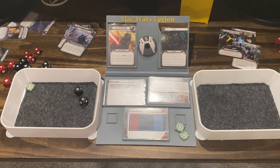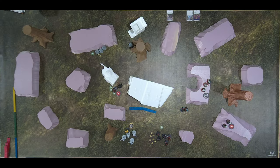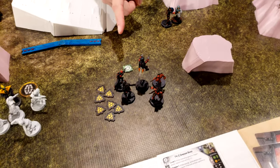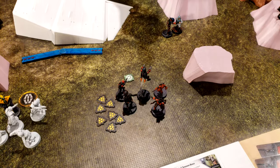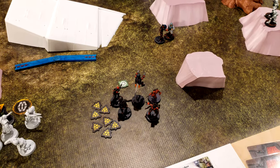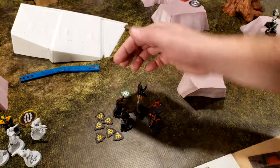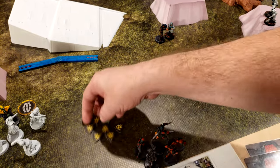Cover takes one? Nope — they have Sharpshooter and they crit, so it takes it down to light. Crit doesn't matter — it gets past cover. Still immune. Seven suppression. Activating these Mandalorian elites to see if they break and go off the board. You need four — one, one. They're gone — they flee off the board. Pansies.